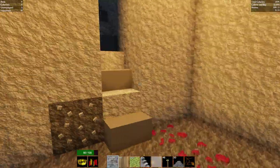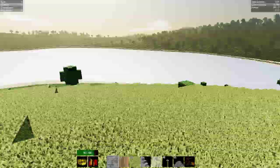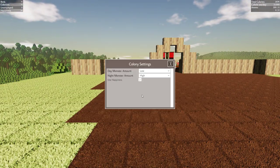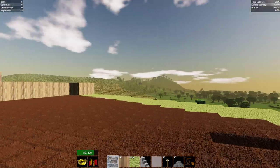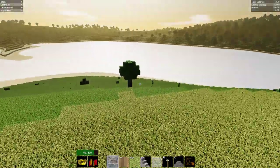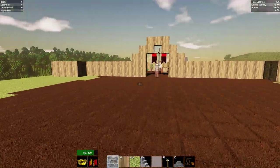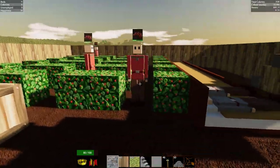We've got copper and stone coming. Today I want to do a bit of chatting while we continue. Let's look at the colony settings - we have low day monsters and high night monsters. Every time you reload it seems to reset, which is interesting because if you're getting overwhelmed you could just reload - that's a cheaty thing.